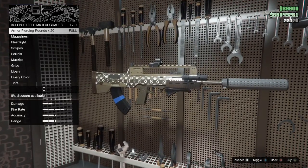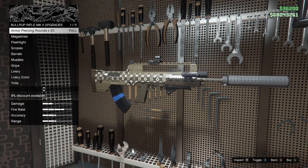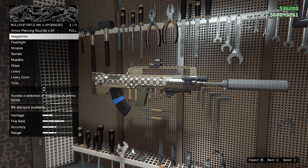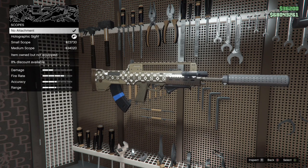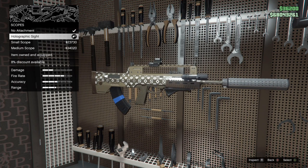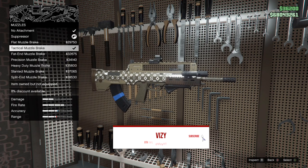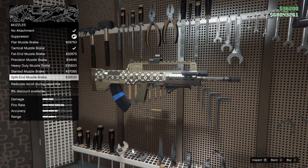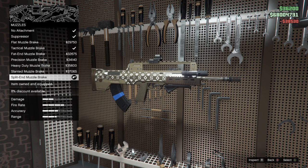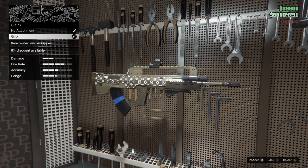Now moving down to the Bullpup Rifle Mark II. I use this from time to time — it has very similar stats to the advanced rifle, so it's a strong, reliable weapon. For magazines, I use armor piercing rounds mainly because I don't use it often, but it's always there if I need it. I have a flashlight on it, though it's not really needed. For scopes, I use the holographic sight as I do like first-person with it occasionally. For barrels, heavy barrel again. For muzzles, I'm switching from the suppressor to the split-end muzzle brake, since my Special Carbine already has the suppressor and this weapon has armor piercing rounds. For grip, just the standard grip.